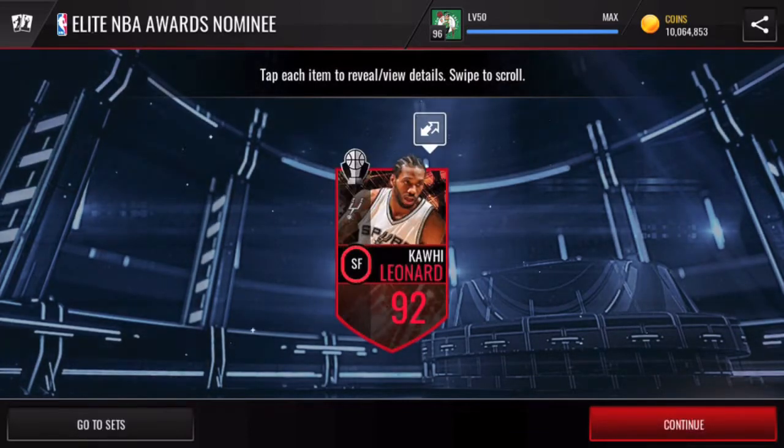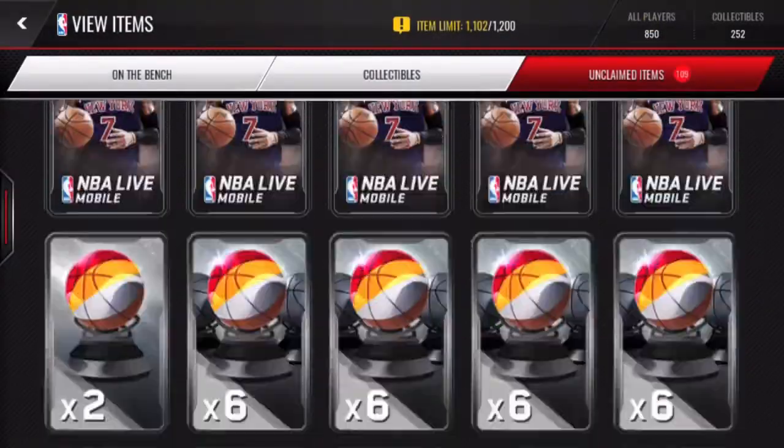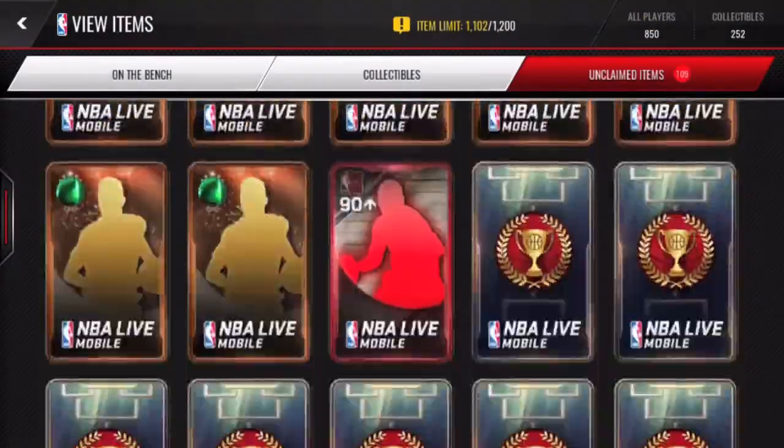This one we got ourselves a 92 overall Kawhi Leonard — I think this is my first time pulling this card. It's the block of the year nominee for the Claw, and it's a very well-rounded card. Nice looking small forward right there for Kawhi Leonard.